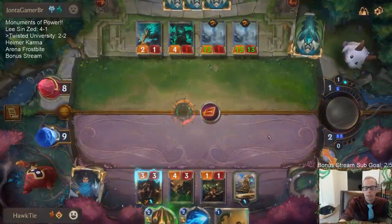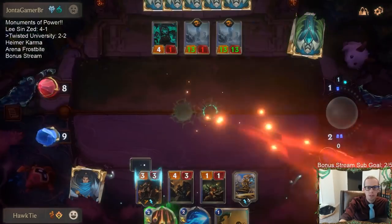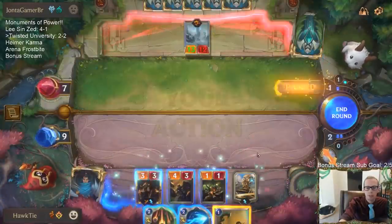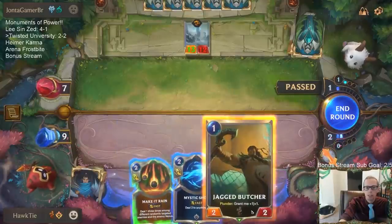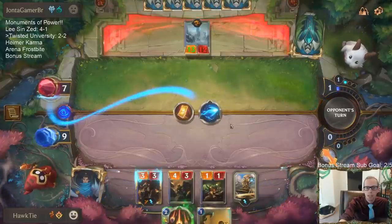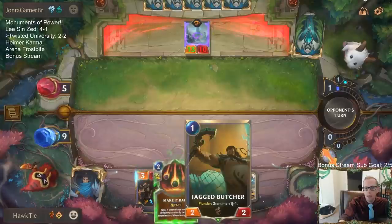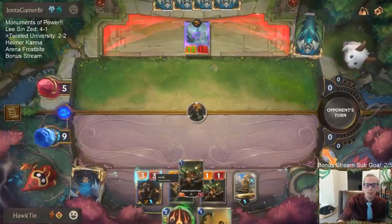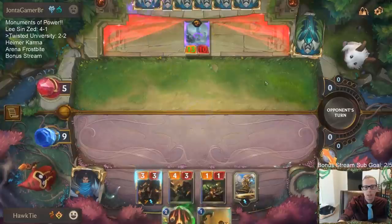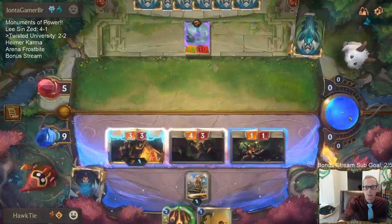Do we get a stun? Yeah, I can throw away on that. University gives you just random cards — not random cards in your regions, just random cards. It doesn't have to be cards in your region. Jagged Butcher attacks for more. They Vile Feast'd — that's what I was worried about here. Okay, dealt more damage by Jagged Butcher. Alright, we got there.